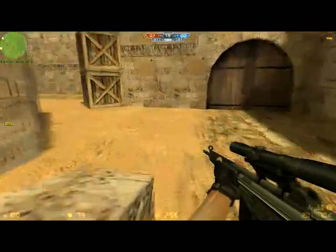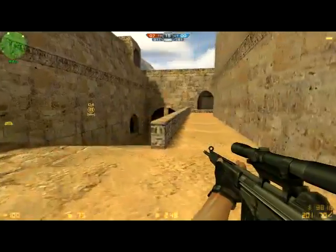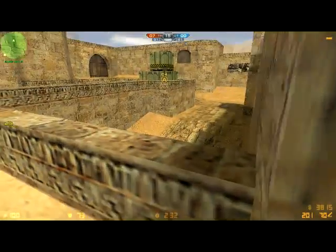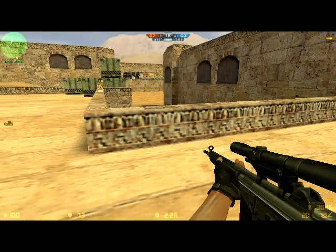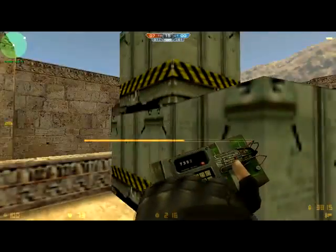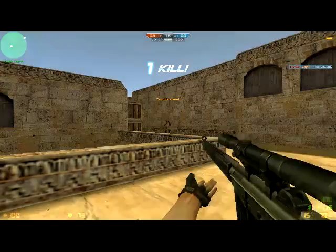I don't buy any gun for now, so let's find the counter-terrorists. There will be bomb site B and bomb site A, so you can plant at both sides. Sometimes counter-terrorists will camp at positions where they protect the site. So if they camp on A, you need to watch out; if they camp on B, also watch out. That's why you need a bunch of teammates to protect the bomber. I plant the bomb to make my opponent come in so I can shoot them — there you go, he's down.